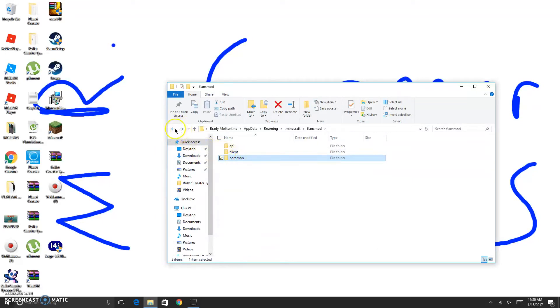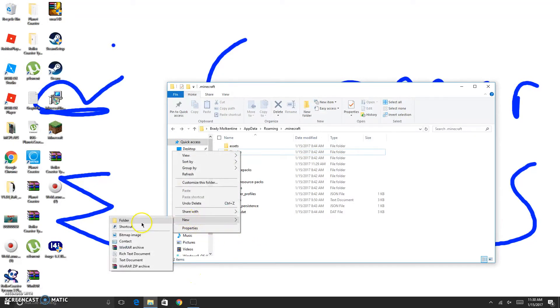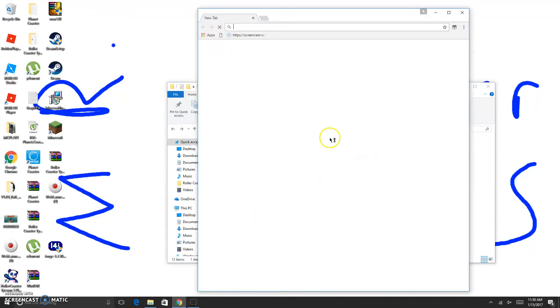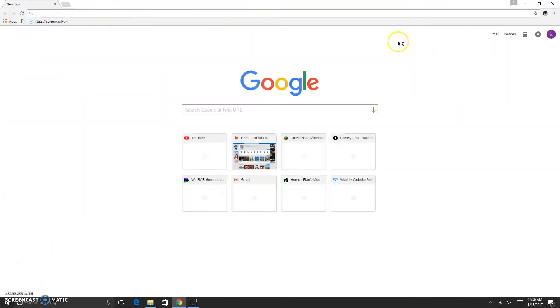Actually, I'm going to show you an easier way. Get rid of Flans Mod. Now just create a new folder in here named Flan. This is an easier way too, guys. Now, go to your Google Chrome or any internet browser and type in flansmod.com again.